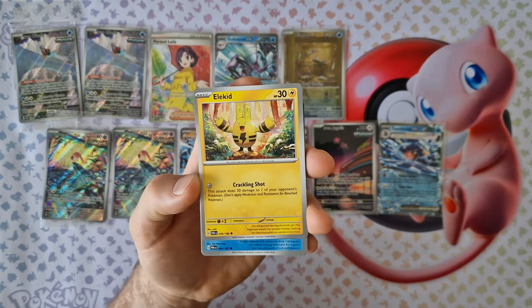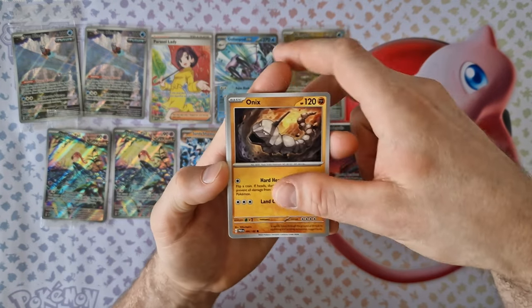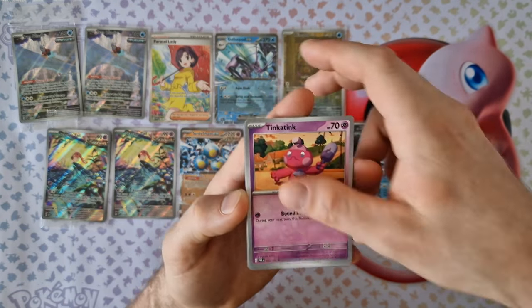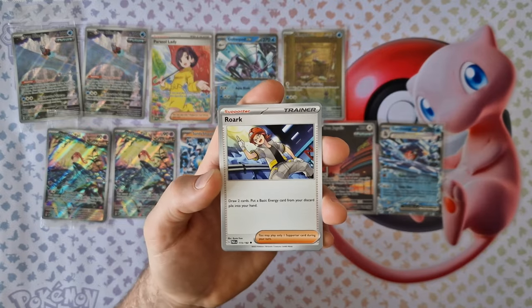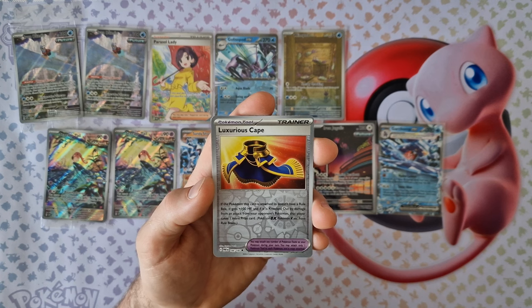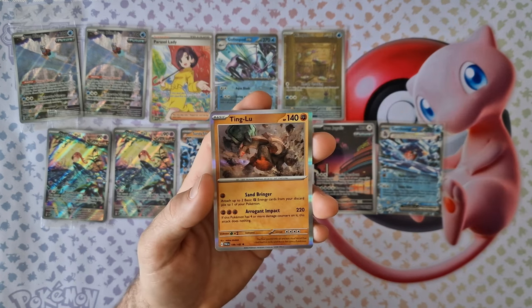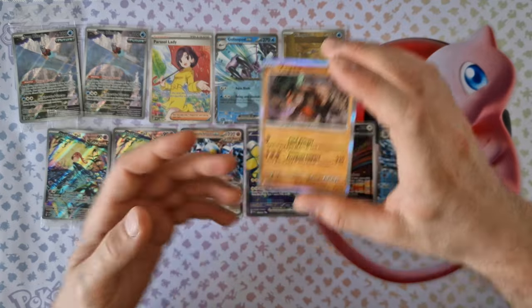Energy, Energy, Elekid, Manectric, Onyx, Tinkatink, Crobat, Croc, Genie, Parsian, Luxray Cape — last card — Zinglelu holo.